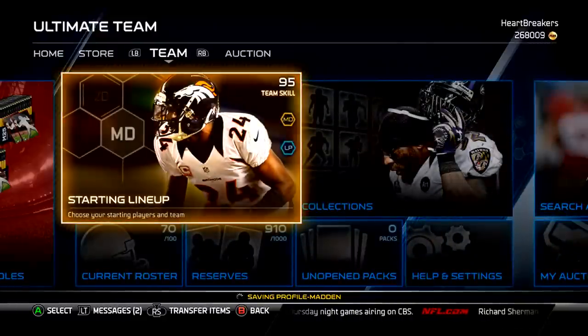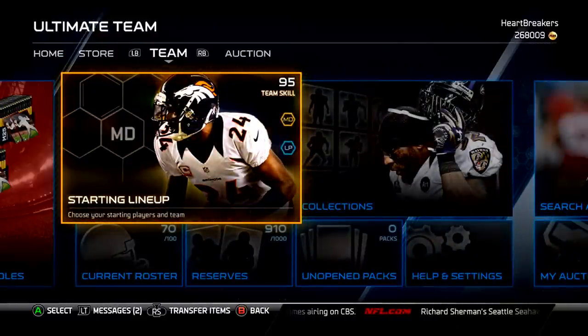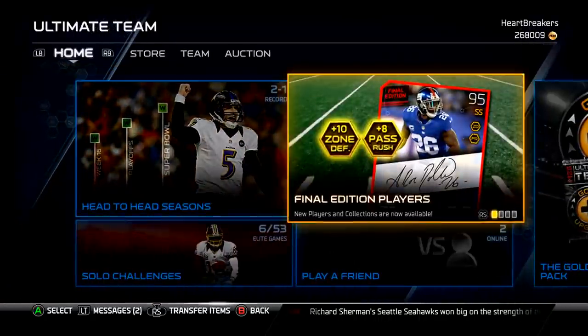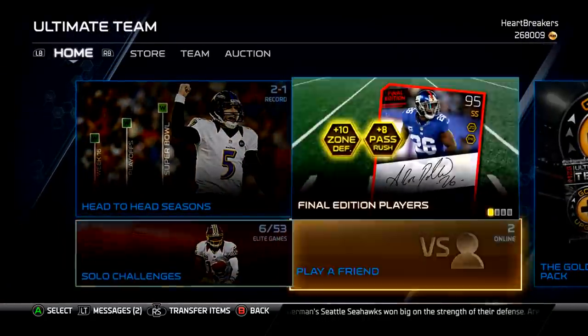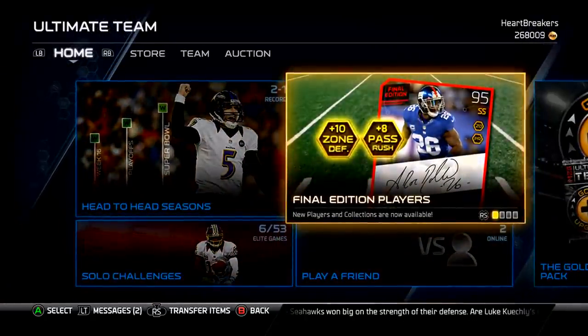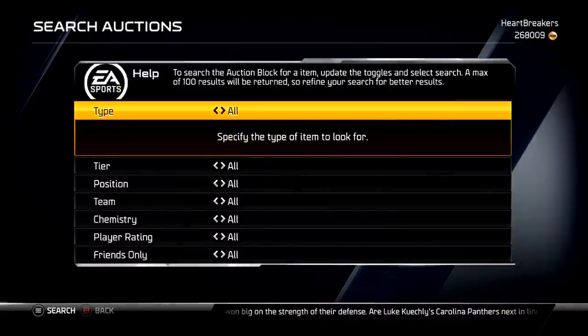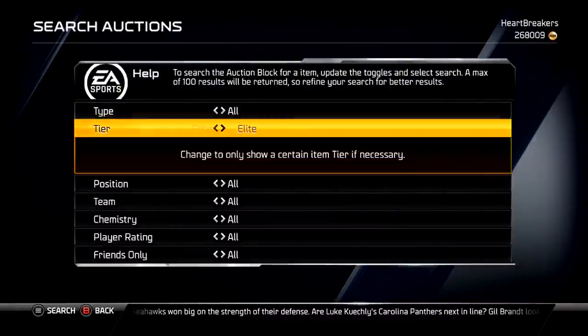Yo guys, what is up? It is Nick, and today I'm going to be going over the different content that's coming out. The content that came out today — last night they came out with final editions. First, I'm going to go over the new Next Gen card, which is Kyle Rudolph.